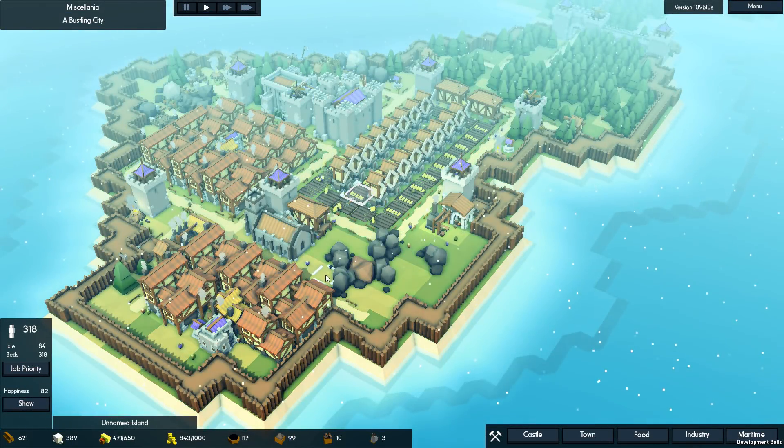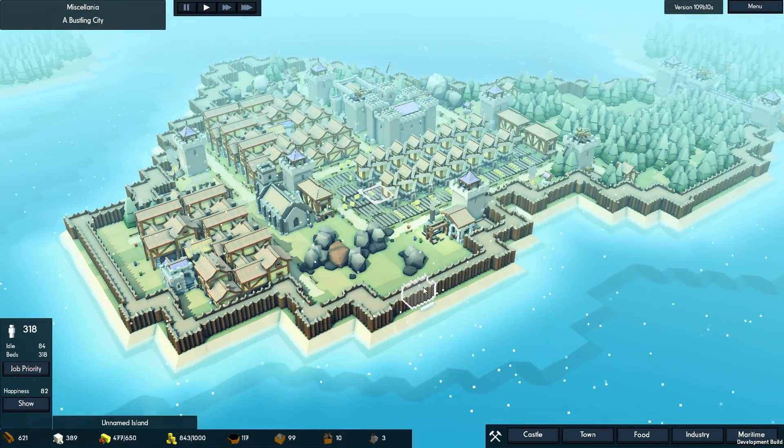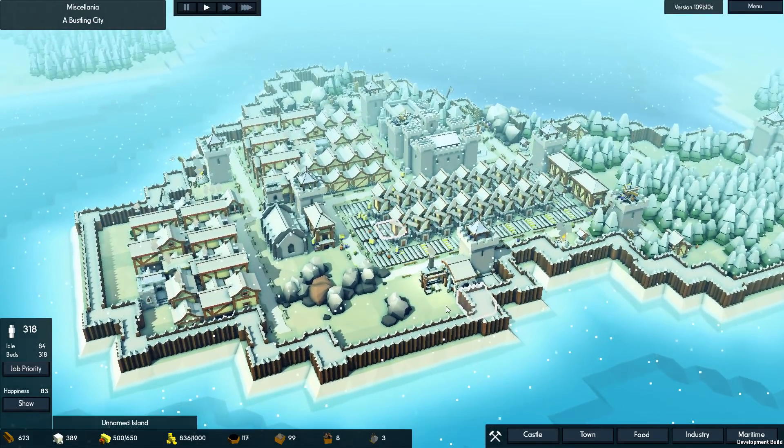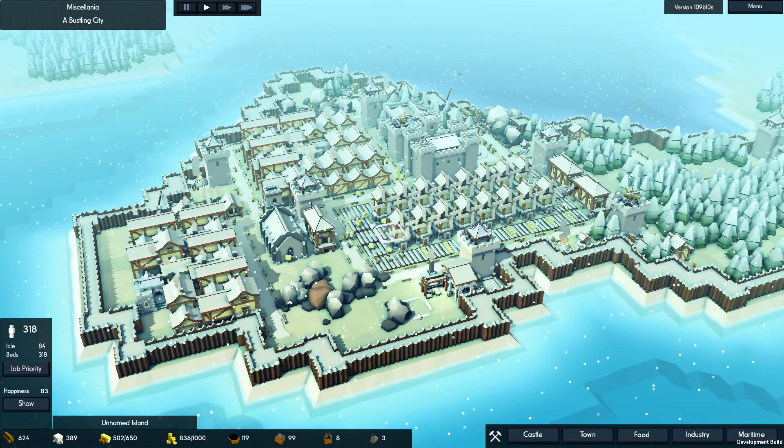Hello, everybody, and welcome back to Provis Gaming and more Kingdoms and Castles on the island of Miscellanea. What a beautiful winter — look at everything getting covered in snow.